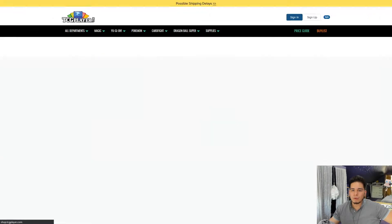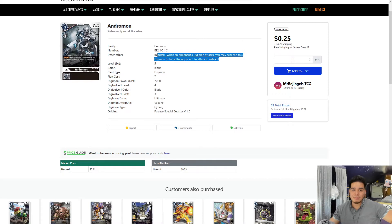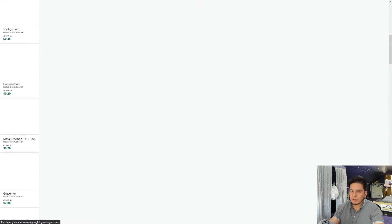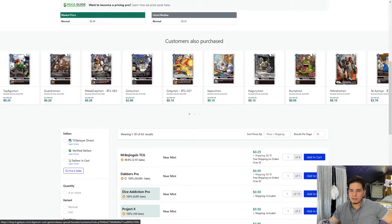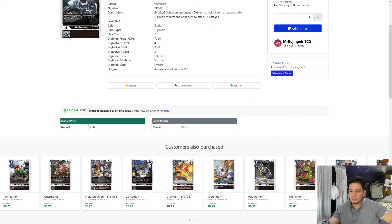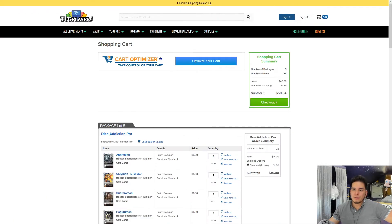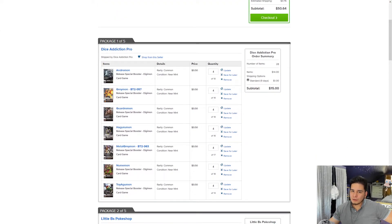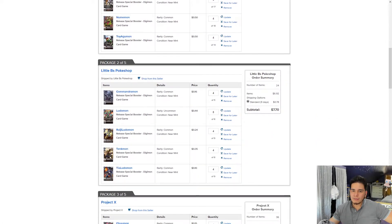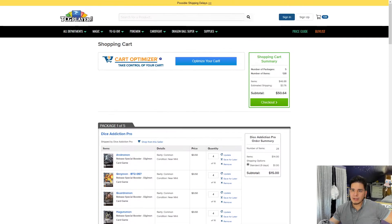Four copies of Andromon — this is a blocker, the best blocker I would say for a level five in Black at the moment. Dice Addiction Pro has four. I would not play it under four because you can play max four copies of each card in the deck. So we only need seven to nine ultimates and we definitely have more than that — we have four Andromon, four MetalGreymon, and four Raiji Ludumon. That's 12, so we have options.